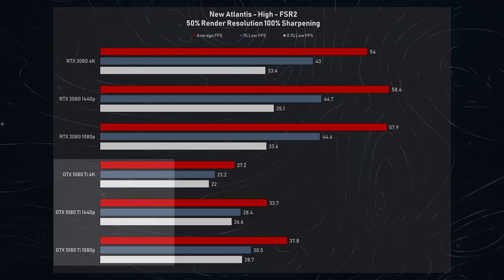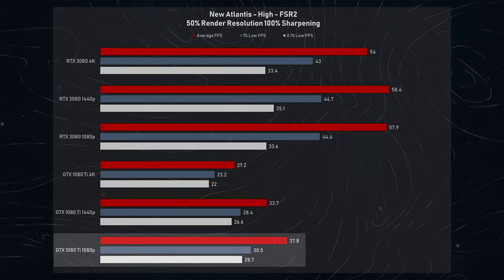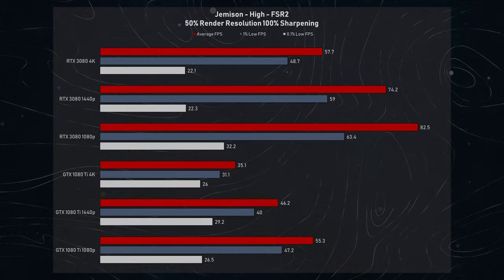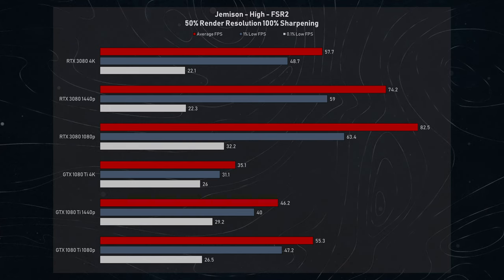However, this all changes with the 1080 Ti, where there are noticeable and significant gains going from 4K to 1080p — from 27.2 FPS average to 37.8 — and similar scaling of the 1% and 0.1% lows, giving the 1080 Ti a consistent 30 FPS in this area. Moving on to Jemisin Wilderness, we see greatly different results from the densely populated city, with both the 1080 Ti and 3080 experiencing significant uplifts from dropping the resolution. However, even in this area we run into apparent CPU performance limitations, with a massive delta between average and 0.1% low frame rates. Now let's get on to testing at native resolutions.